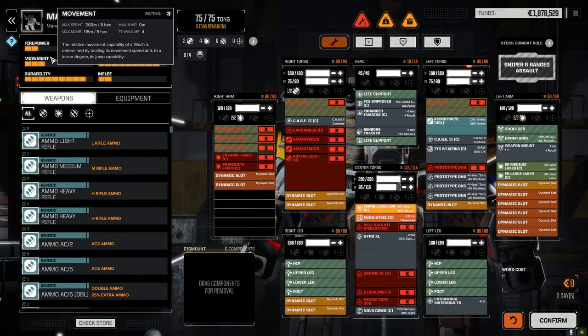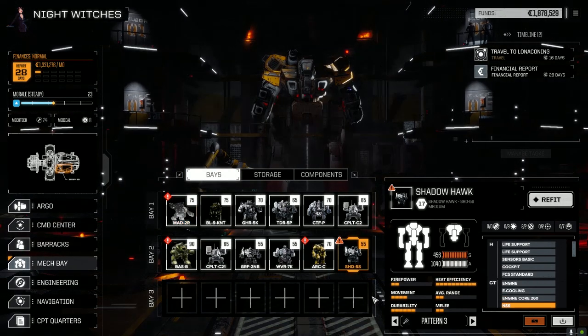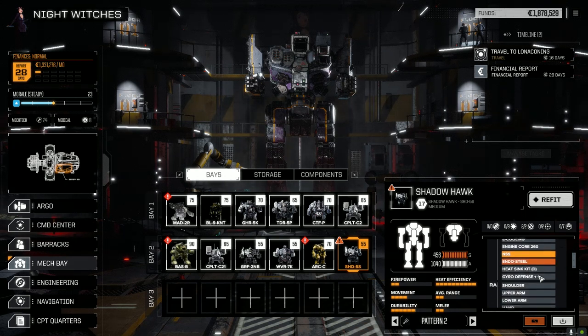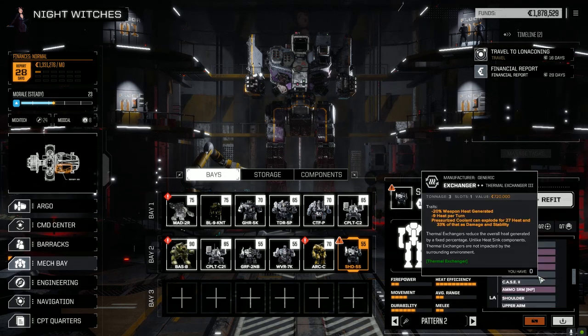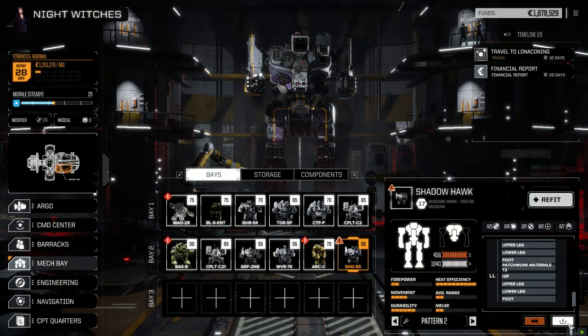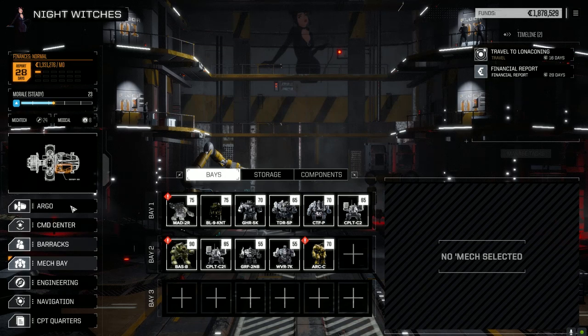Let's pull the Flame Hawk out of service for now. We've got lots of mechs and I don't think we really need it anymore. The Griffin and Wolverine could probably come out at some point too, but let's pull the Shadow Hawk out for now. We can always run the Grasshopper whenever we need a flamethrower mech — I don't think we need two of them. That'll lower our costs a little bit.